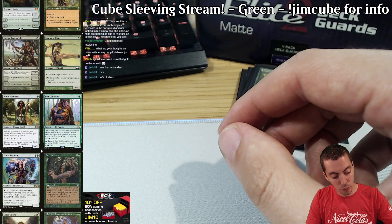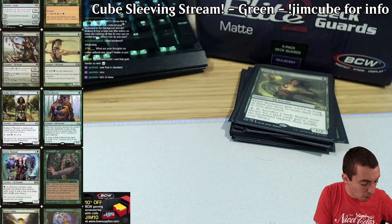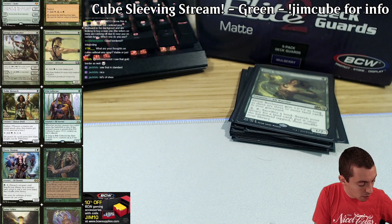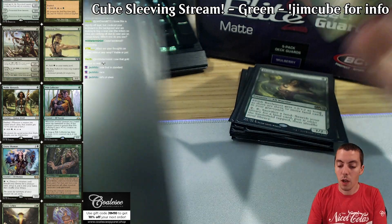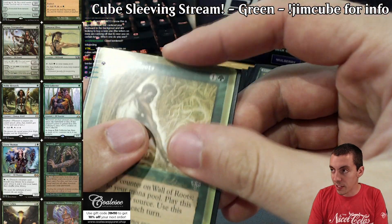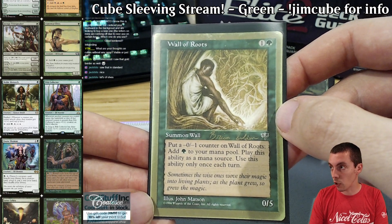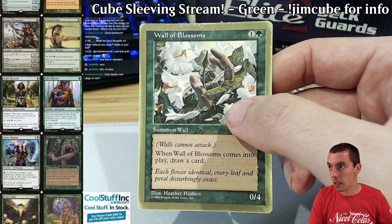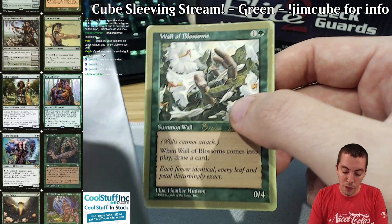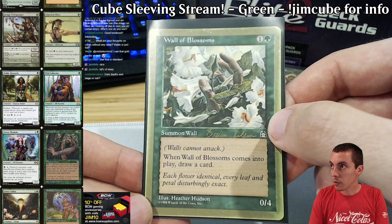We're going to see a variety — kind of a spread of different things as far as synergy, mana ramp, and so on. Our two walls have been in the cube for literally forever. We have Wall of Roots, which is a good defensive ramp card. There's still plenty of ramp in the cube — it's just not the only thing that green can do. Wall of Roots is obviously great. We also have Wall of Blossoms, and there's some blink stuff going on in the cube as well. Just a fine blocker and so on. Pretty cool.